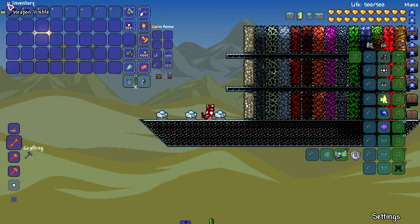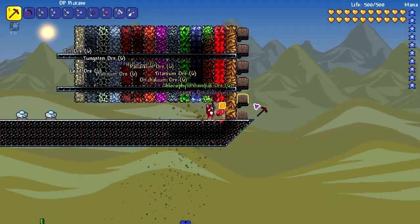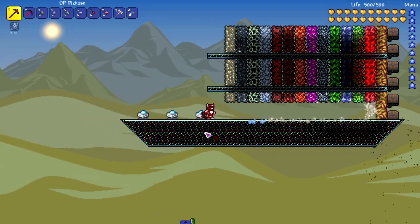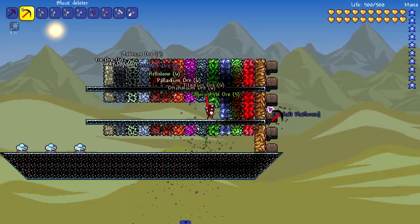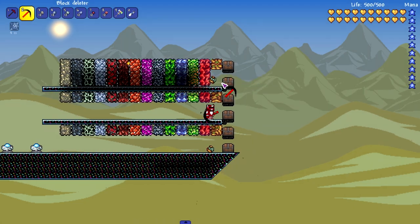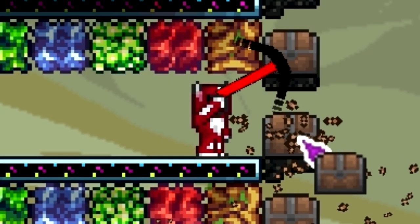Moving on to the OP Pickaxe mod and the OP Rainbow Sword mod - Block Deleter and OP Pickaxe. I expect the Block Deleter to at least be able to break through Eulobloom. It didn't break through - it actually can't mine Eulobloom, but it is the fastest at Eulobloom mining so far. Anything that can mine Eulobloom is a thumbs up, but the chest - nothing getting through that.